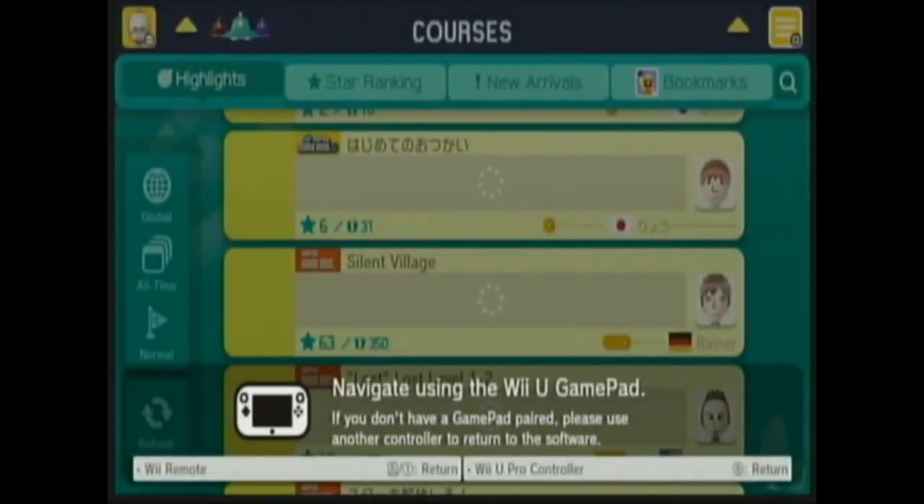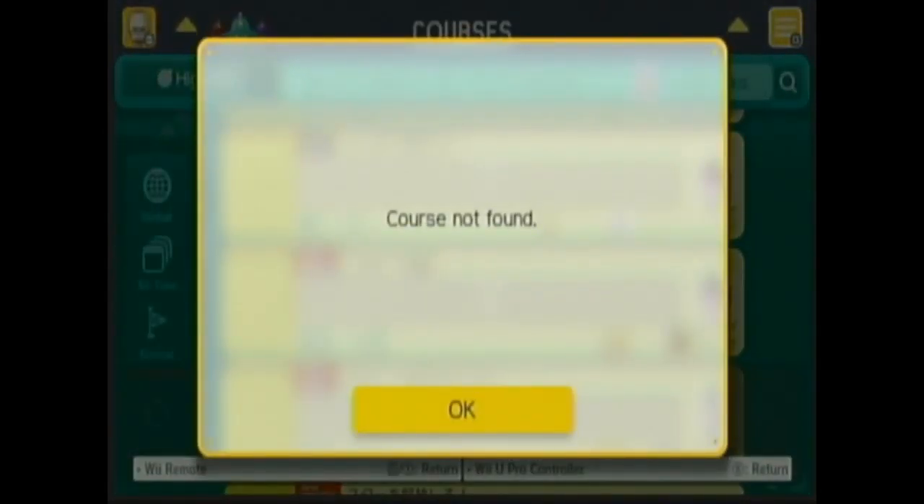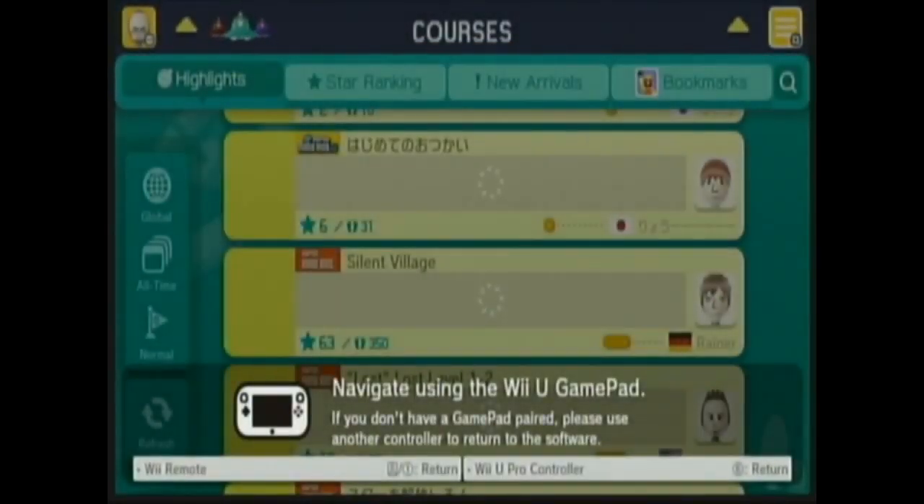Course not found. Course still not found. I realize they never differentiated the zeros and Os. Oh my god — he didn't do that? But the game doesn't do that either. Look at how similar they are — the O and the zero. Goddammit.